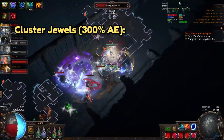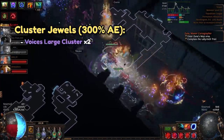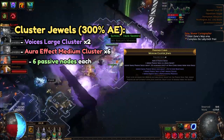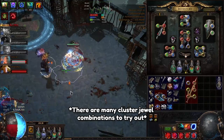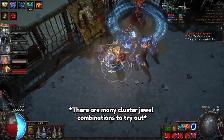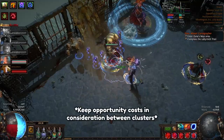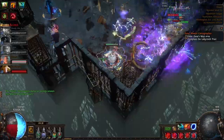For Cluster Jewels, the simplest combination to achieve 300% Aura Effectiveness is to grab two Voices unique large clusters with 6 medium clusters each with 6 passives, First Among Equals, and Replenishing Presence. There are plenty of combinations you could test out, with large cluster notables like Vengeful Commander, Pure Guile, and so on. However, keep in mind the different opportunity costs you'd take on when considering the various Cluster Jewel combinations.